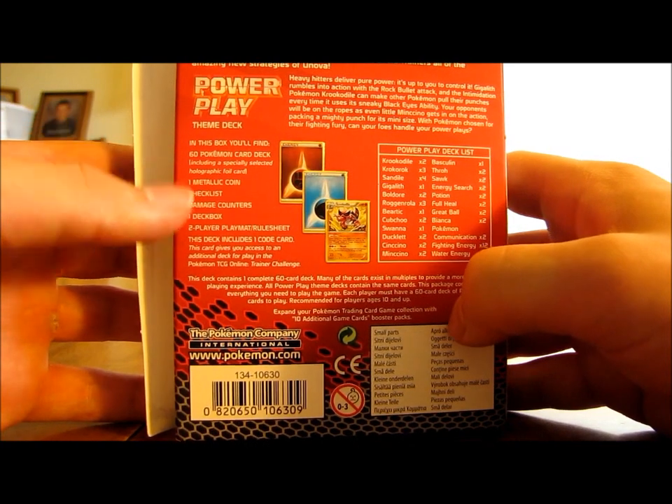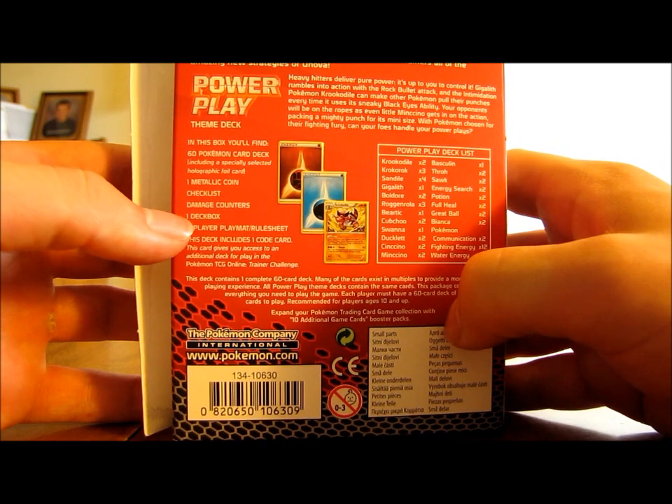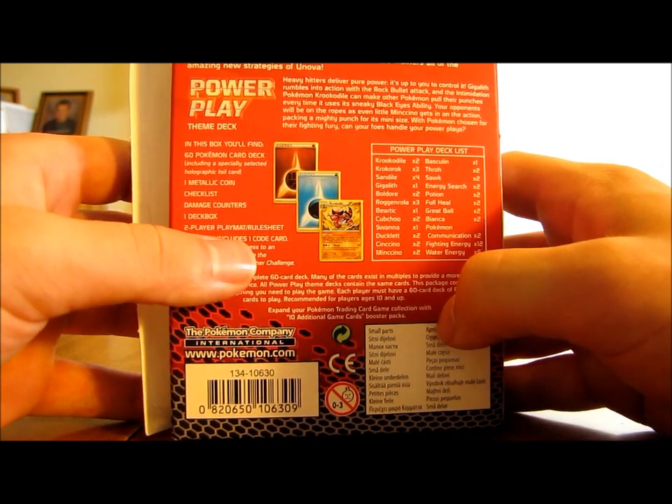What's included in this box are the metallic coin, the checklists, damage counters, deck box, a two-player playmat, rule sheet, and one code card. You get everything that I just read to you if you win this theme deck.